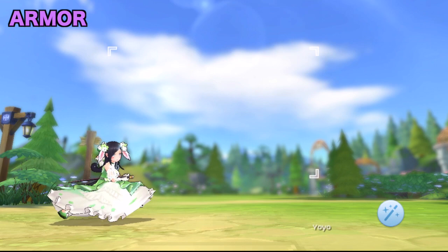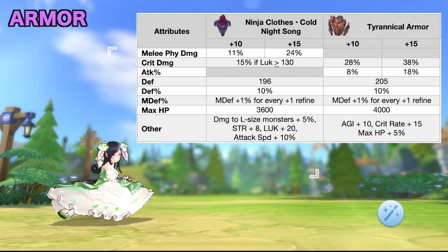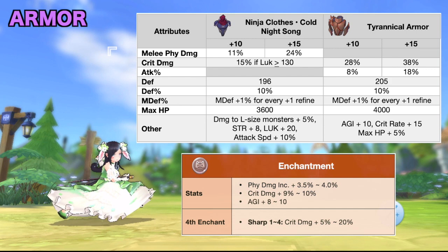For armor, there's nothing exclusive for ninjas, so you may use either the Ninja Clothes Cold Night Song or Tyrannical Armor. The former grants more strength, luck, and melee physical damage, while the latter grants more AGI, attack percent, crit rate, and crit damage. For armor enchantment, aim for a high PDI, crit damage, or AGI stat, and Sharp for the fourth enchant. For armor cards, you can use any of the following cards.